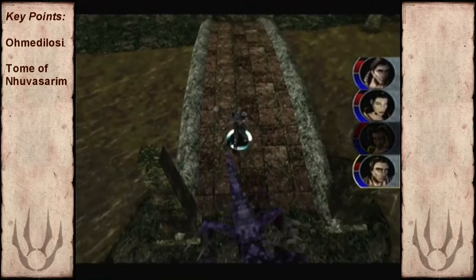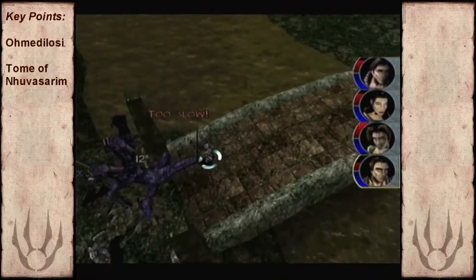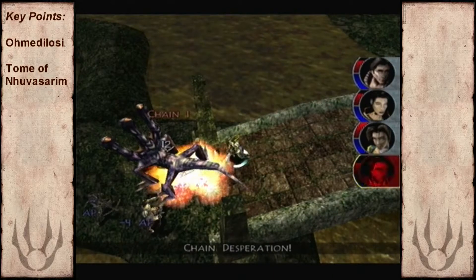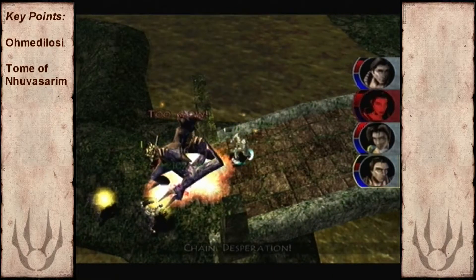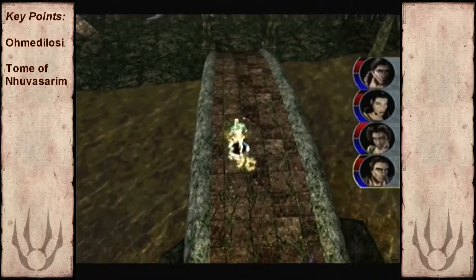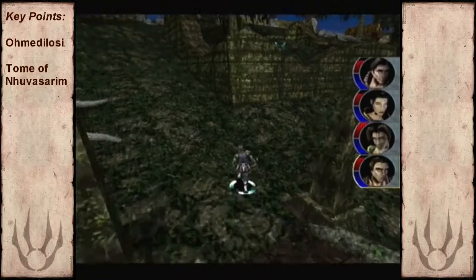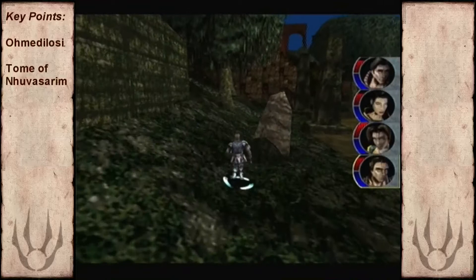If you're wondering about the palace, we don't have to explore the entire palace again like we did on our first visit - it's just the swamp, and then when we enter the palace we'll find ourselves in the boss arena. And speaking of the boss, we are fighting Titus, the Demon of Stone.